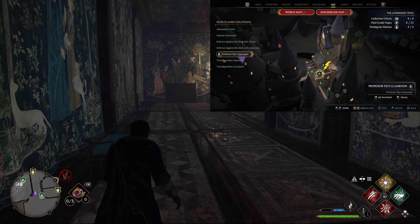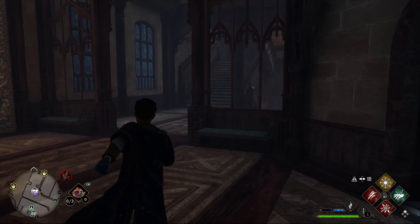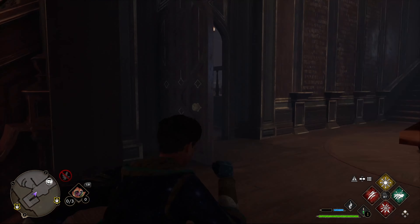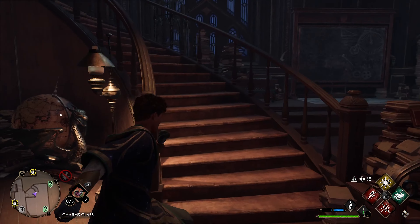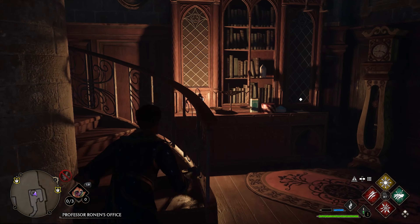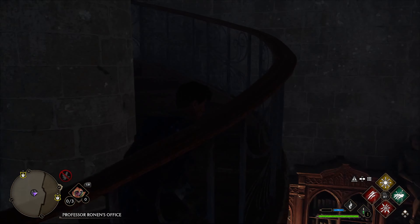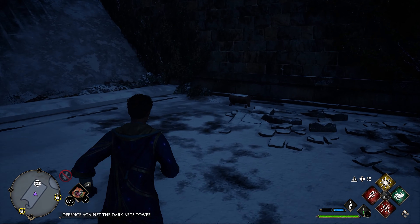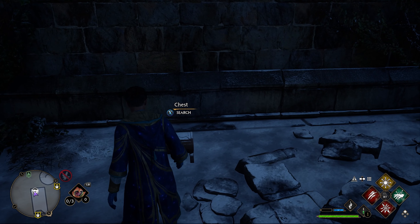For this next handle we're at Professor Fig's classroom again. Instead of going in, go right and up the stairs instead of down. At the top, go left into this classroom and up the stairs. This door is locked with Alohomora but only level one. Go all the way up the spiral staircase and through this door — at the balcony at the back, there it is.